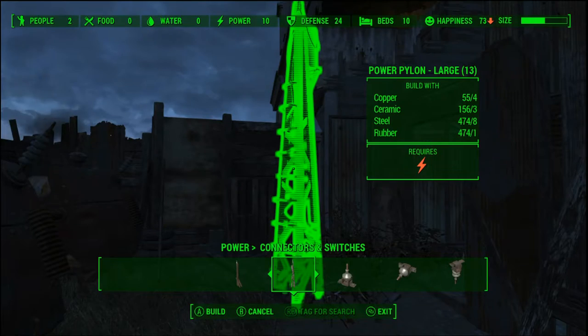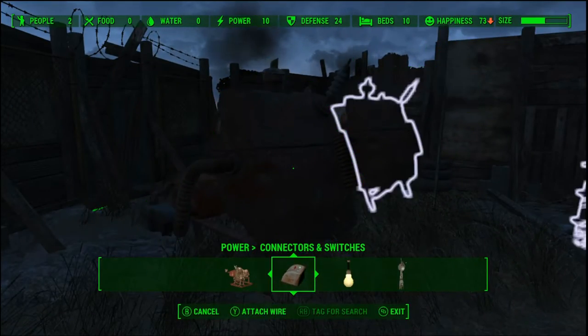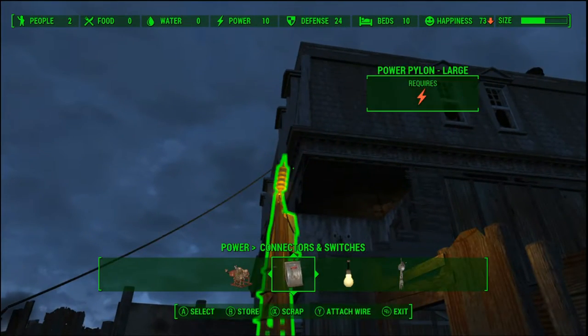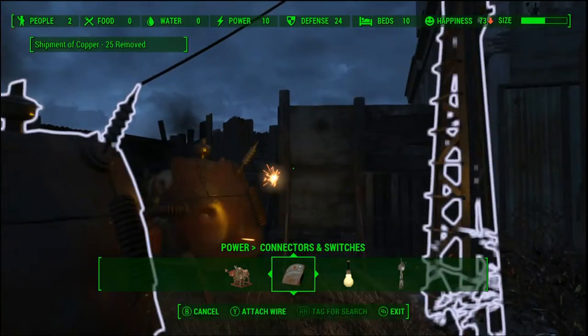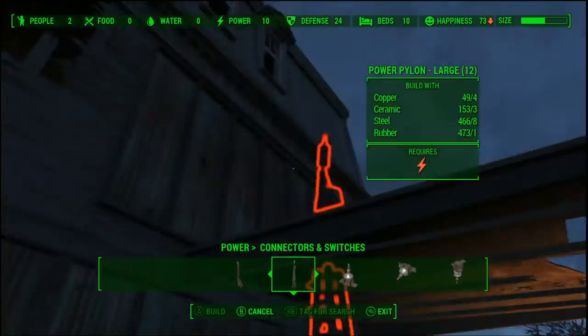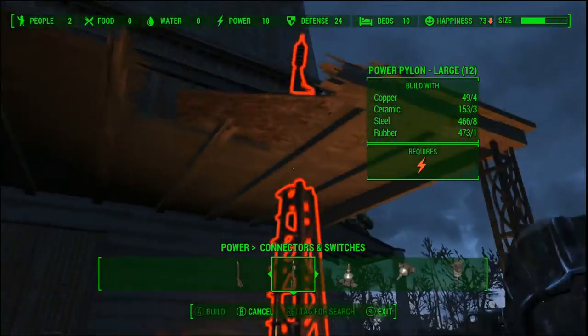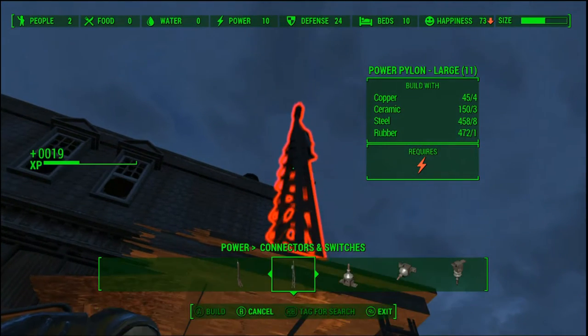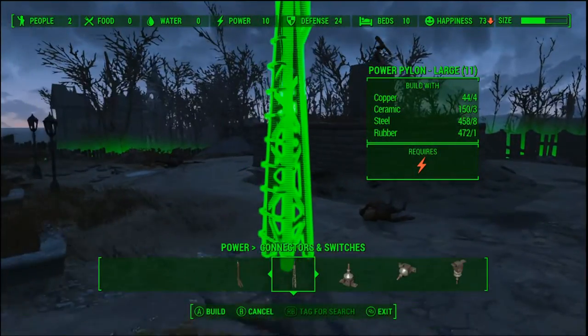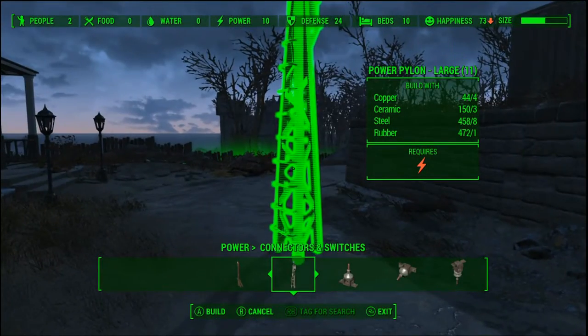Now we're going to go through the task of powering our turrets. I'm liking these tall pylons — they're expensive, but they seriously get the job done. It lets me run my wires a lot more tactically. And you know, who doesn't like it when it looks good too.